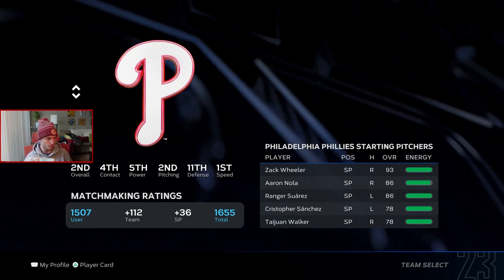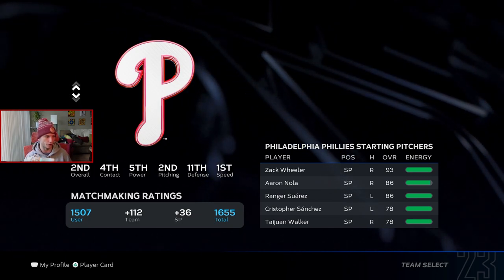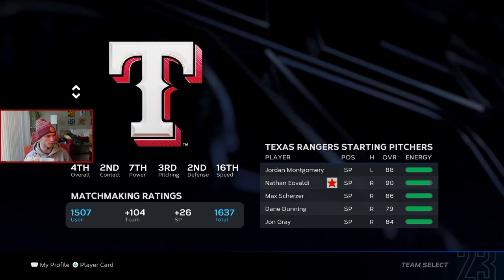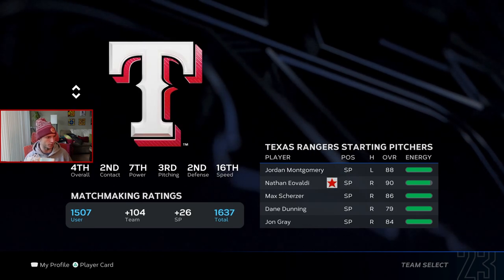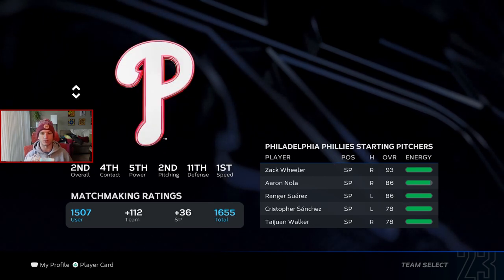I'm going to go with the home team. The Phillies are pretty decent — they're first in speed, second in pitching, fourth in contact, second overall. That's crazy, I didn't know that. I wonder if these team ratings get adjusted throughout the year. The Braves are first, Rangers are fourth.